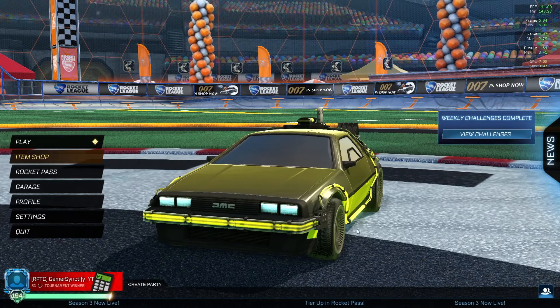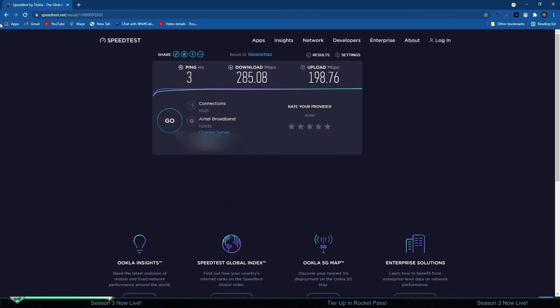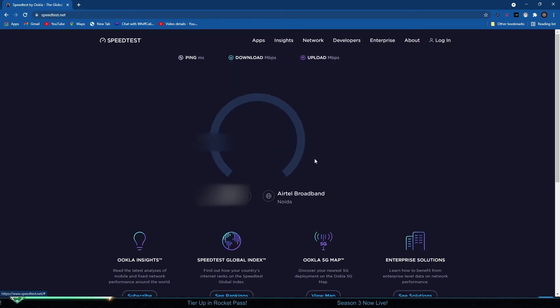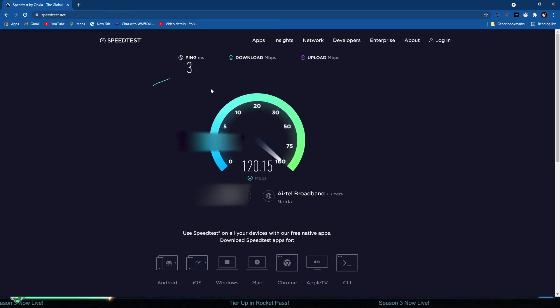First of all, you have to test your internet connection, because if your internet is bad, then this won't help at all. I'll just test my internet connection - for that you have to go to the speedtest.net website and then hit the go button right over here. Now you have to wait for it to connect and then you will be able to see how much ping and speed you get.